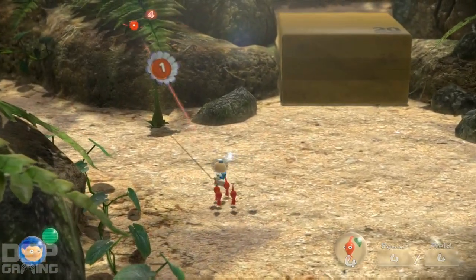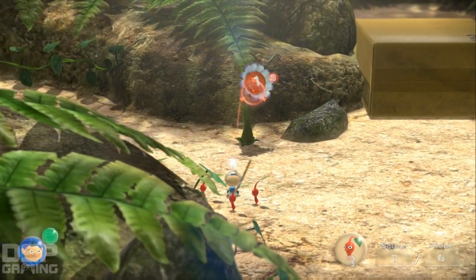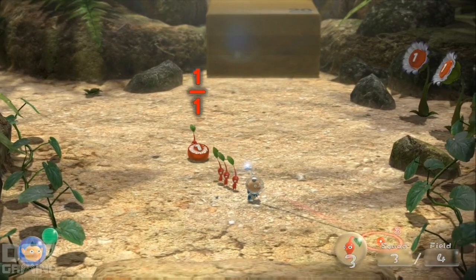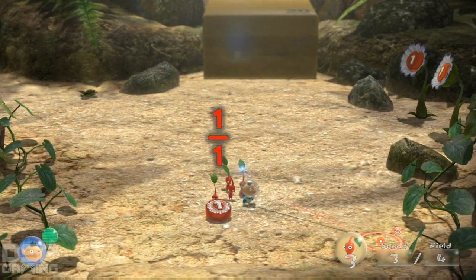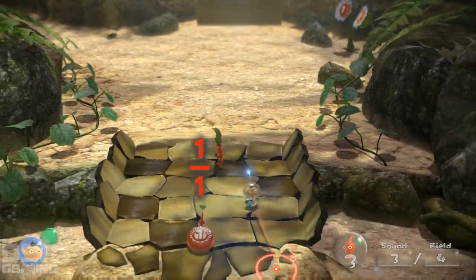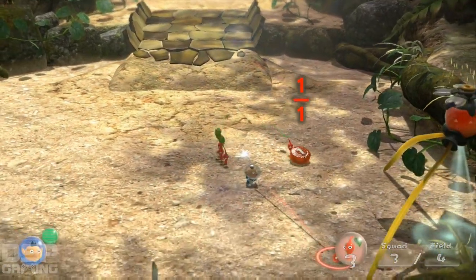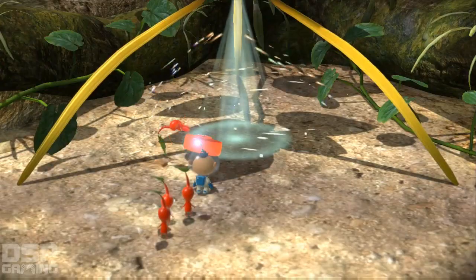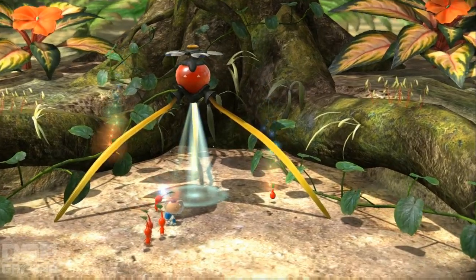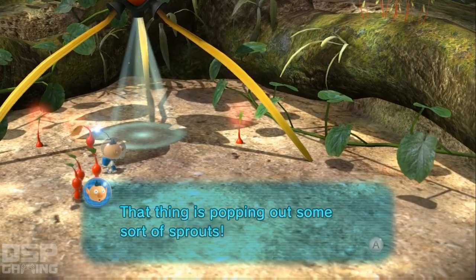All right, we've got some flowers. What's he doing? Where's he going with that? Is he bringing that to the ship? I think he is. What does this do? It spawns new Pikmin for me, that's cool. That thing is popping out some sort of sprouts.